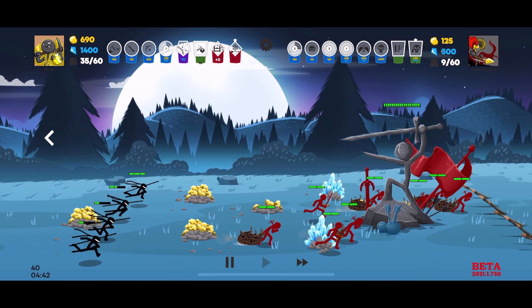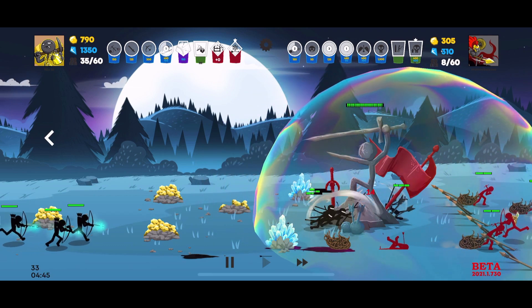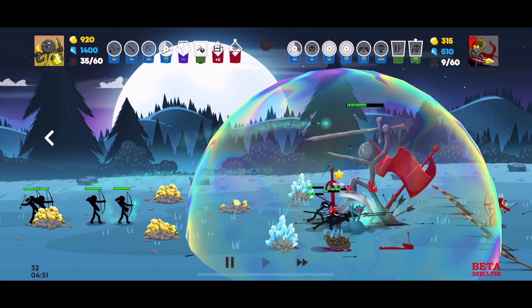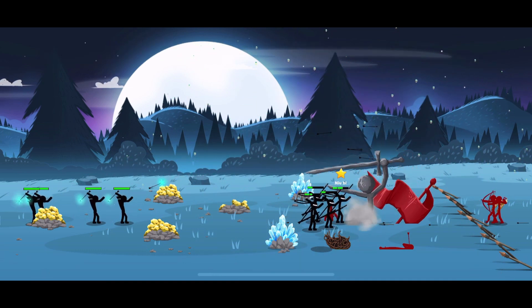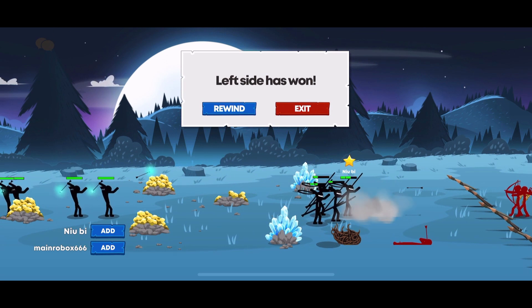Come on, why'd you even pick that? The projectile barrier goes to the statue with the stacks — these ninjas are just absolutely going to decimate the statue, and the projectile barrier is just the icing on the cake. Just like that, nibu takes the victory over main robux 666. Thanks for watching — please like, comment and subscribe, and try not to get caught in 4K.